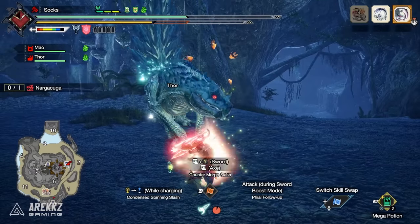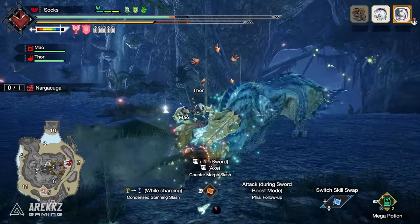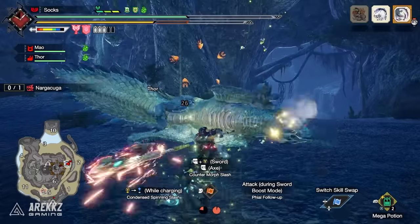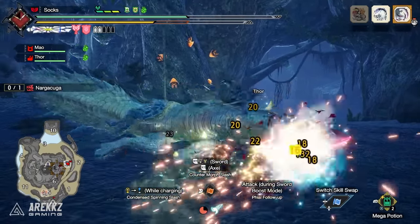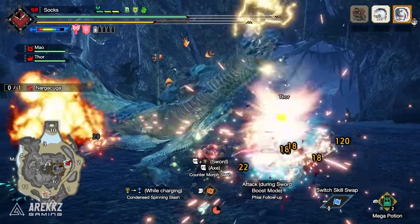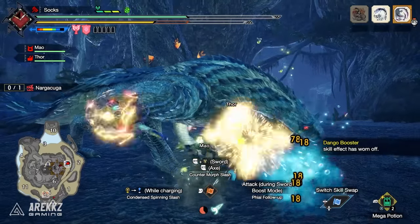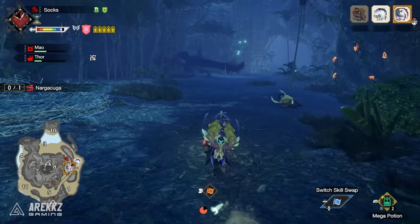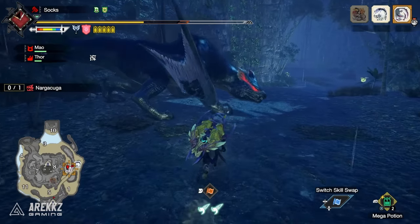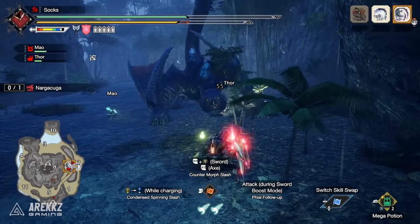Let's talk about Ready Stance first - it's one that, in a very similar manner to the Lance when I spoke about the Guard Advance, we kind of shrugged it off in the trailer as 'yeah, it looks alright.' The same thing happened in the weapon preview for the Charge Blade; they didn't really make Ready Stance look that great until we got hands-on with it. And then we were like 'oh my gosh, this thing is incredible.' At its most basic form it is essentially a very cheap guard point that can be thrown in at the end of any animation. Guard points historically have always been worked into very specific animations, so in order to use them you would need to anticipate the move coming your way.